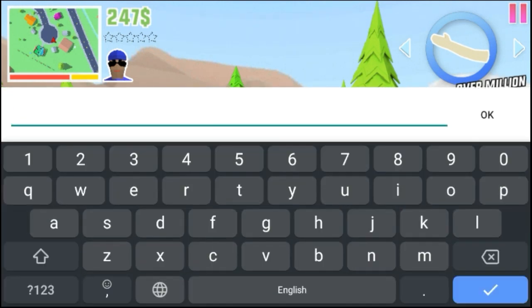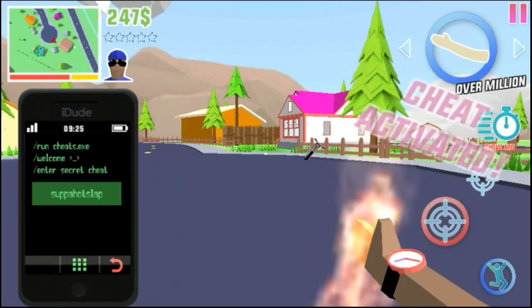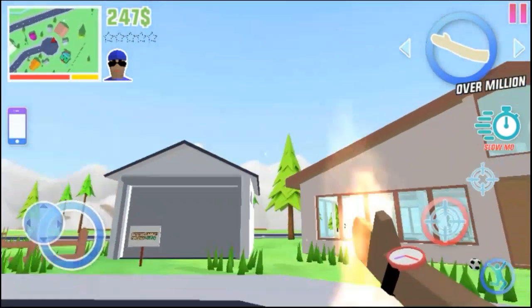So you have to type in Suba Hot Slab, and there you go — you got your hands on fire.